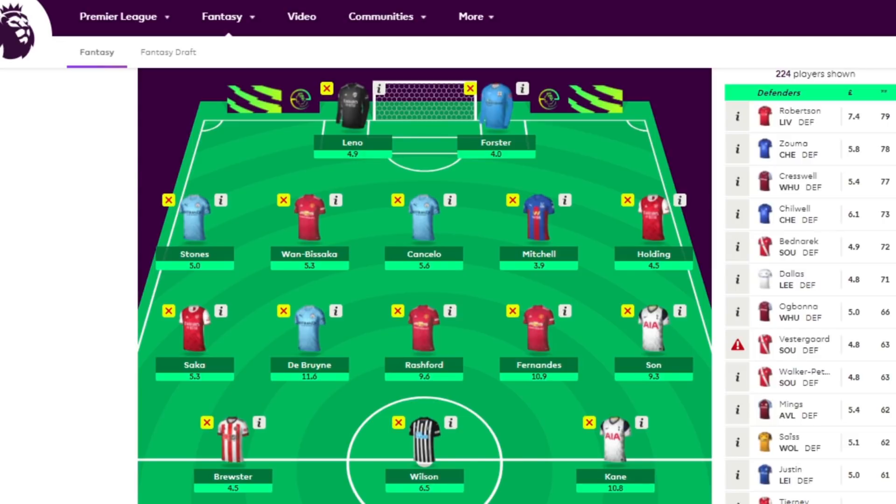In my opinion the free hit is probably the most important chip besides the wild card, because with a bench boost or triple captain you could get 20, 30, maybe 40 points more if you're lucky, but with a free hit you can gain maybe 50 or more points because you literally build a team that you wouldn't be able to have otherwise.